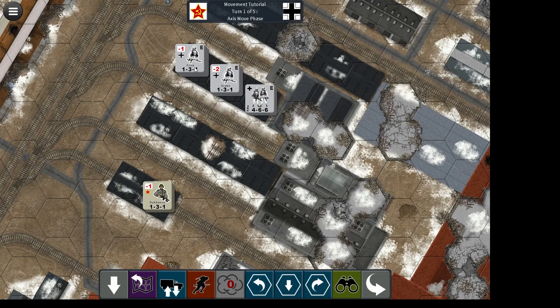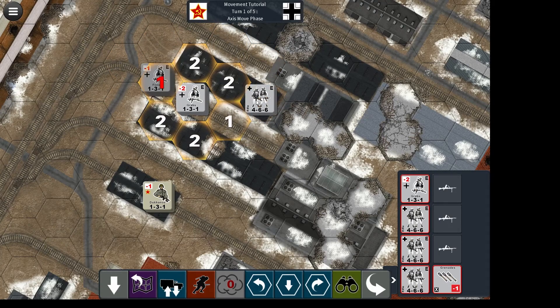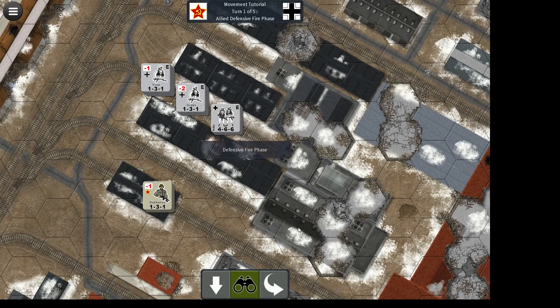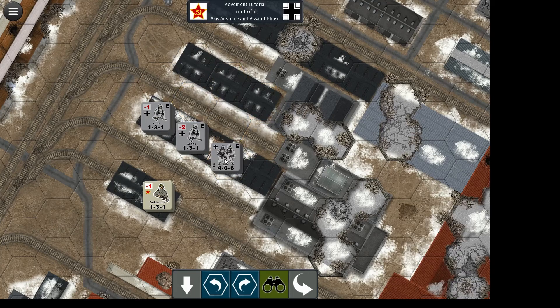A better way to approach this would be to move your three German stacks up to these three hexes here and then wait until the assault phase to move them into firing line of sight of the enemy stack — like this. This is our German movement phase. You now move on to the Russian defensive fire phase and as you can see they've got no eligible targets, and then we have the advance and assault phase for the Germans and now we move them into the position we want.